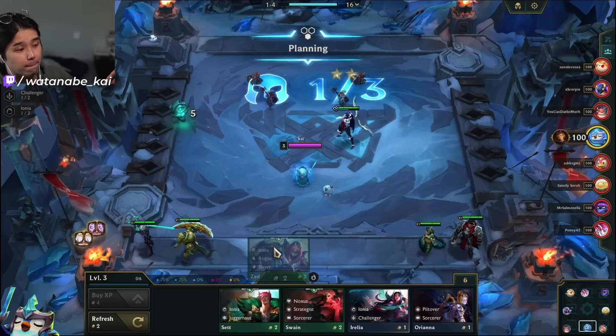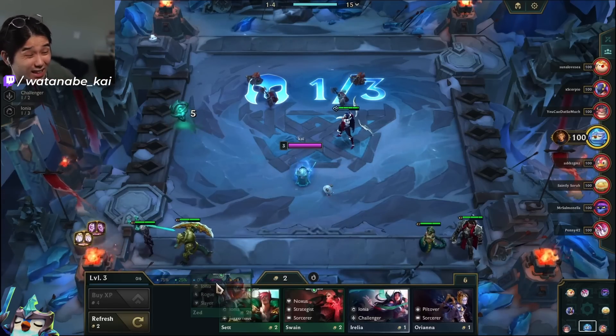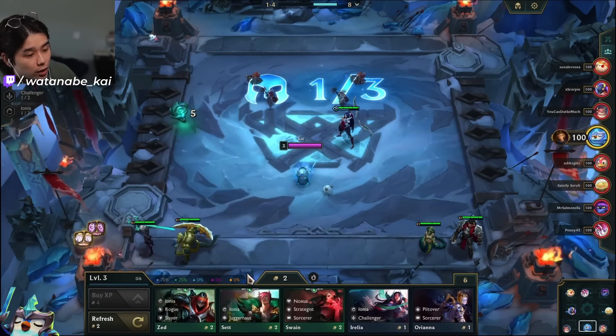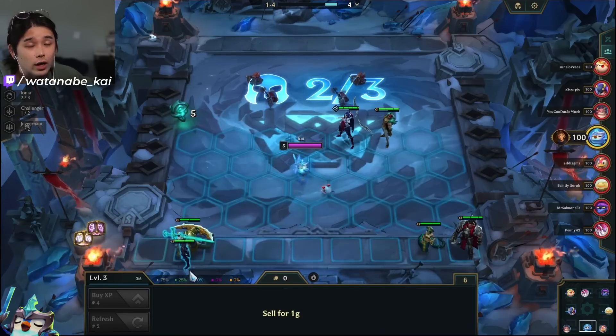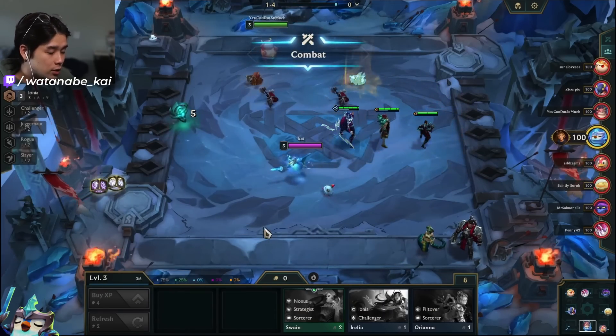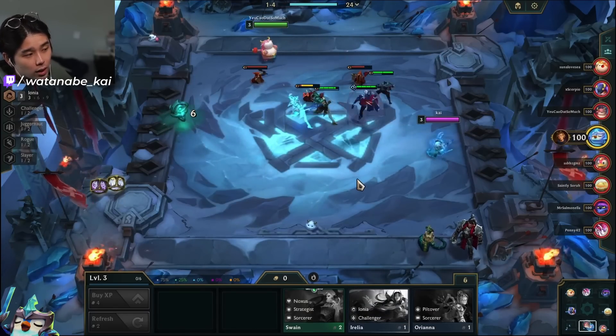Our strongest 2-1 board from this spot is Aurelia 2, Zed, Set, and Darius — because we get Juggernaut. We're not picking Viego because it's not great unit quality and pushes us toward Rogues, which is generally not very good unless you're hitting Katarina 3, Darius 3, or Zed reroll. We don't have Zed items so Zed reroll isn't an option. So we pick up the Zed, sell off the 1-cost tier, hold the Cassiopeia, and this becomes our 2-1 board.